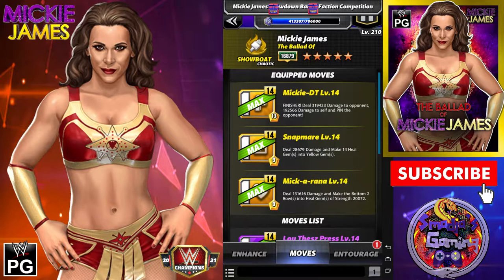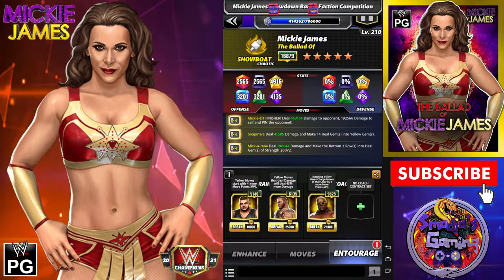That's over 280,000 health going back to Mickie James almost every single turn, except maybe the first turn. If you have perks, it's probably turn 1 already. Entourage for that build: we have Akom, the Yellow MP Trainer; the Viper, Randy Orton — Yellow moves deal 45% more damage; and one coach, Rikishi — matching Yellow Gems charges moves of that color by one more move point.